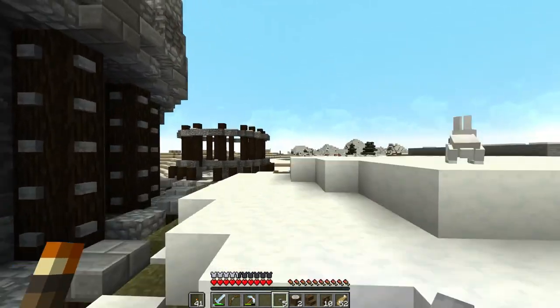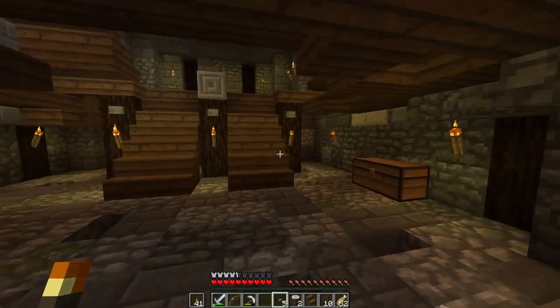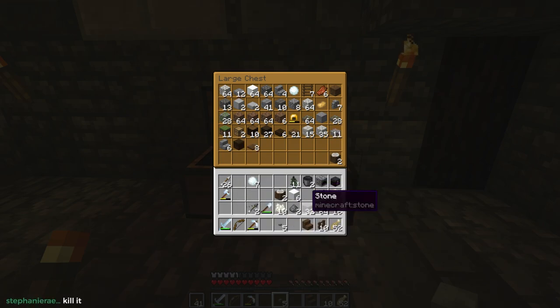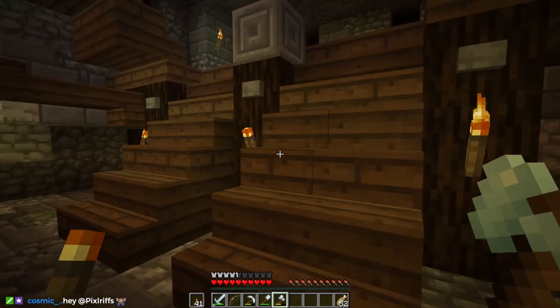Hey, there's a bunny - too bad we don't have a crossbow, eh Cosmic Dancer. Let's just pop inside and get rid of some of our inventory. And then we will go check out the museum - the block museum. I think that's everything that I don't need. I'll put everything else back. Cool.